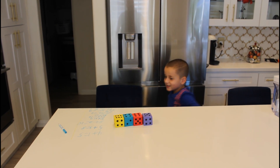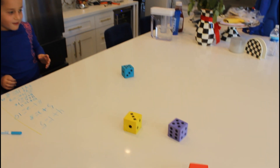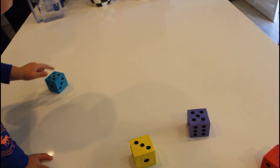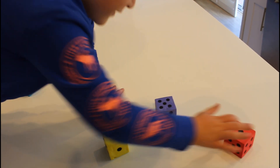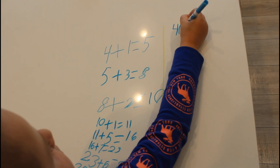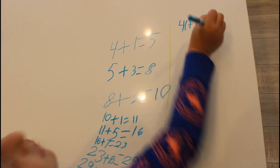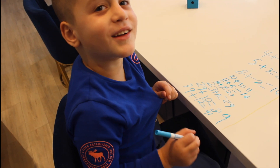You think you can handle four dice? All right, let's go, buddy. Whoa, what do we got? Let's count — one, two, three, four, five, six, seven, eight — wait — one, two, three, four, five, six, seven, eight, nine, ten, eleven, twelve, thirteen, fourteen. Good job! Forty-one plus fourteen equals fifty-five. Good job.